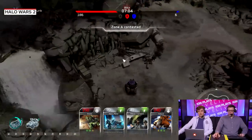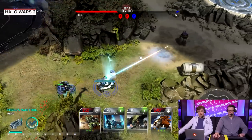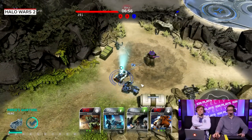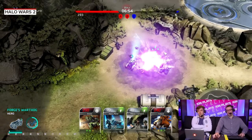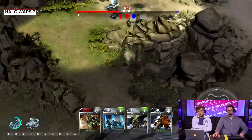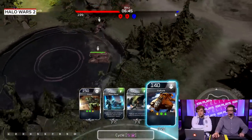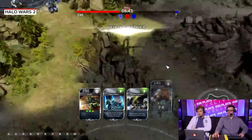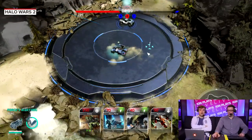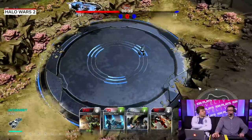He got real lucky with the energy drops — they all just fell right where his units already were. This is like a legendary unit, this is Forge. There are active abilities in this game, which I really like. I think the micro in this game is its absolute strongest thing. We got a question: what is your favorite Halo memory and why?